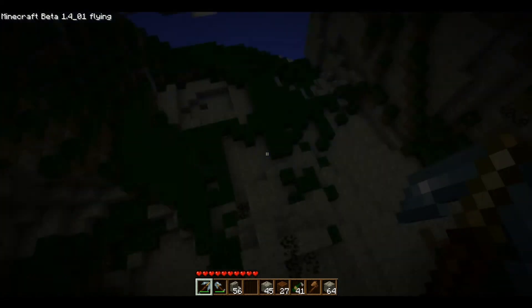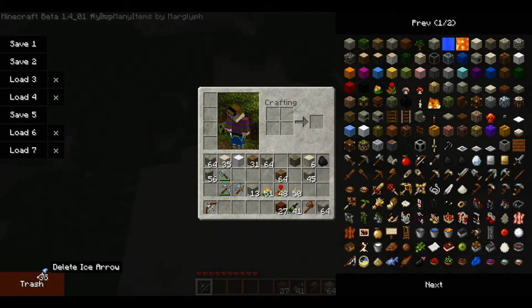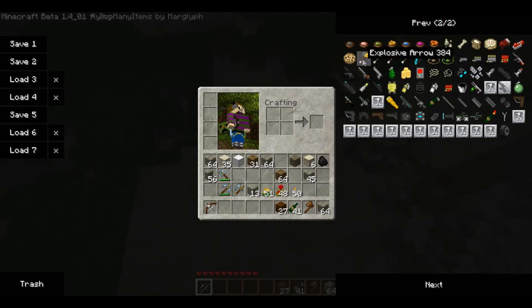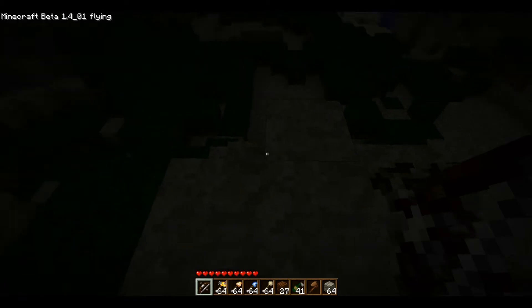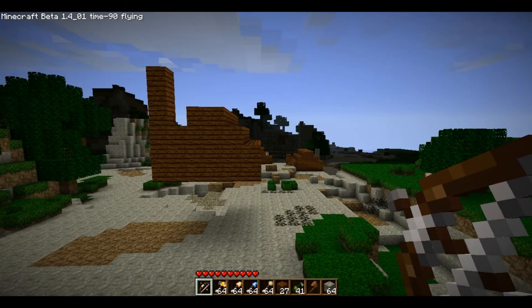We gotta start somewhere. Here's my bow. So, here's explosive arrows, fire arrows — which are glitchy — ice arrows, and chicken arrows. Yes, chicken arrows. It's a real thing.